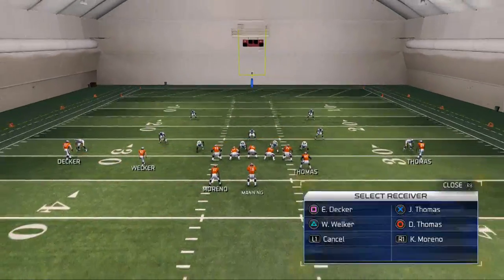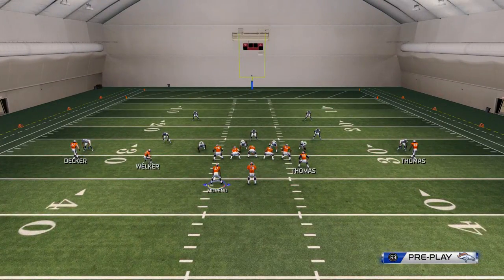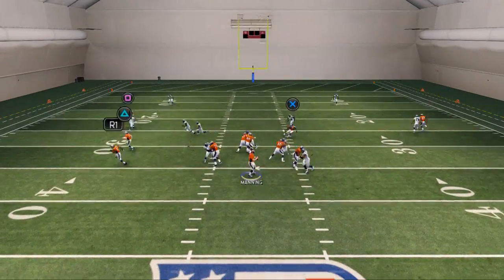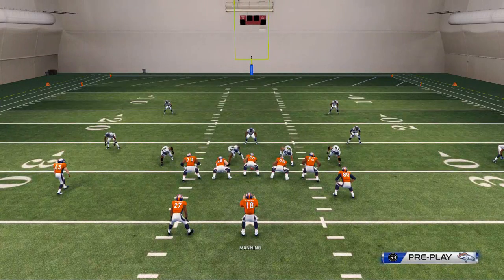Another route combination you might mix in: put Demarius Thomas on a smart-routed out route. Smart-routed out routes are a very good way to beat man defense in Madden NFL 25 because of how good the separation they get.